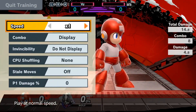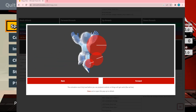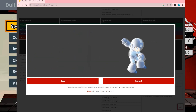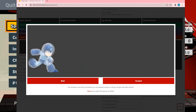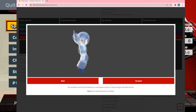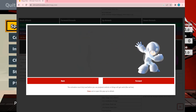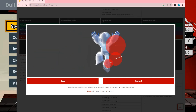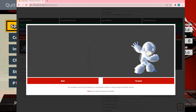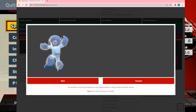Now looking at the hitbox: he spins and it's in the middle of his body, his leg, and a little bit below it. At the end he has a big burst hitbox that launches them. If you look closely at the head of Mega Man, there's no hitbox there — so if you do it preemptively you'll just miss and get punished.